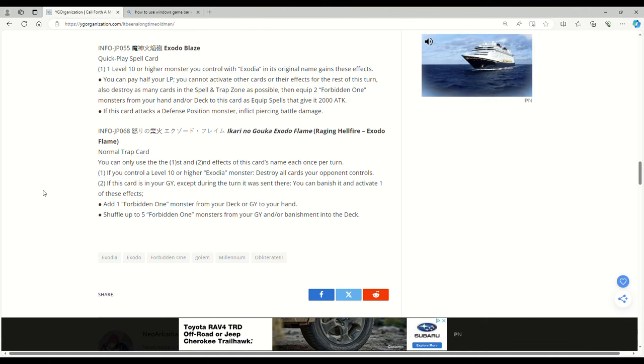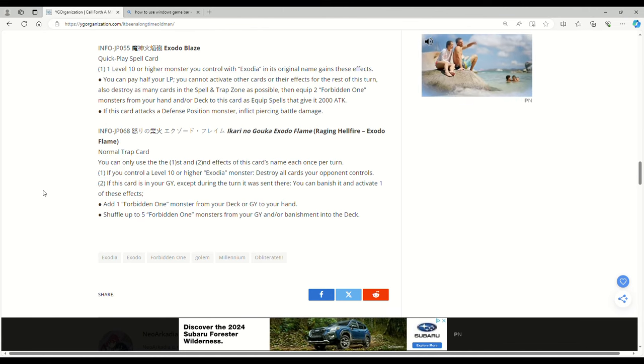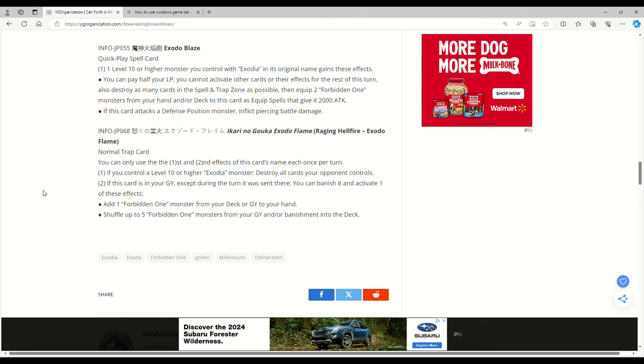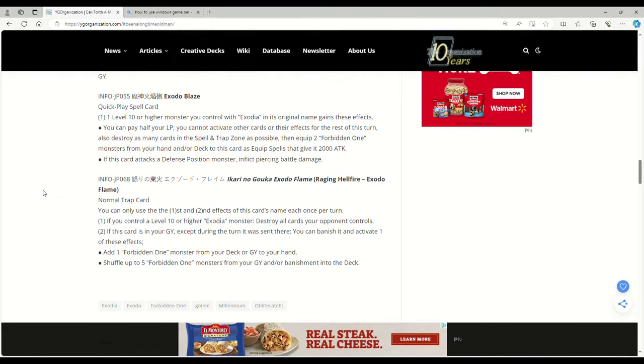Raging Hellfire Exodia Flame — normal trap. You can only use the first and second effects once per turn. If you control a Level 10 or higher Exodia monster, like the fusion which is Level 10 or higher, destroy all cards your opponent controls. That's hot. If this card's in your graveyard, except during the turn it was sent there, you can banish it and activate one of these effects: add one Forbidden One monster from your deck or grave to your hand, or shuffle up to five Forbidden One monsters from your graveyard and/or banish zone into the deck. That's interesting overall.